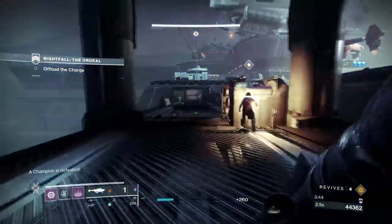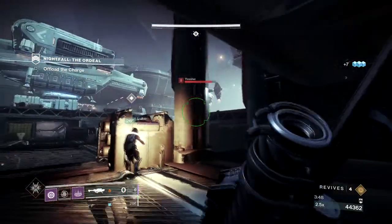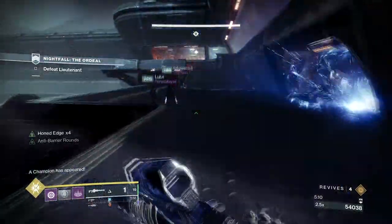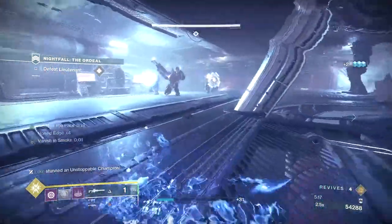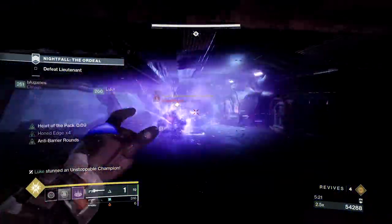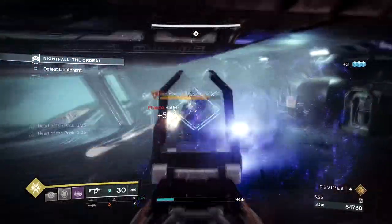Drop the charge, kill the Warbeast that spawned straight ahead of you, then sauce the barrier. As long as you still have the charge, another Thresher should spawn to your right — take it out as fast as possible. Then you can work on the barrier across the way. Clear the rest of the adds, get the Solar Charge, and dunk. We found that dunking the charge and then immediately going invisible past the adds into the next room was the safest way to deal with the Unstoppable that spawns. Kill the Unstoppable, move on.